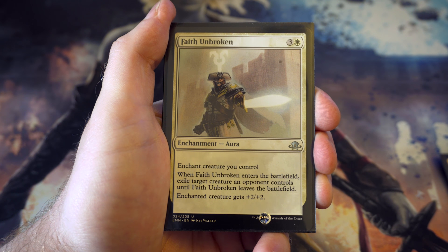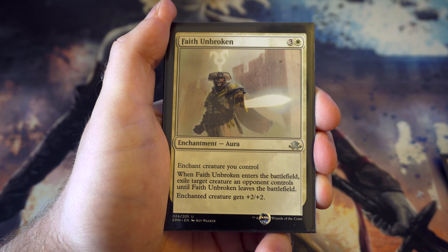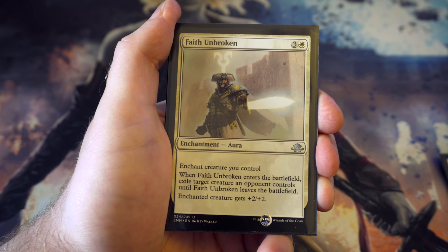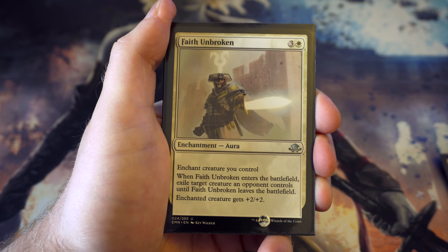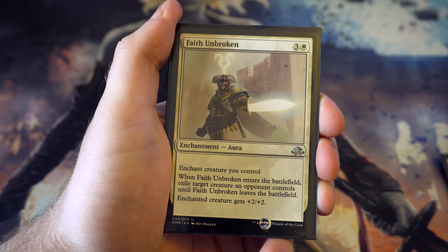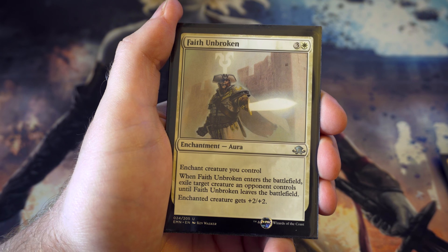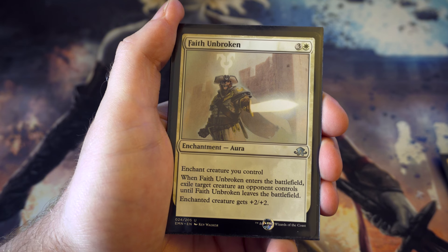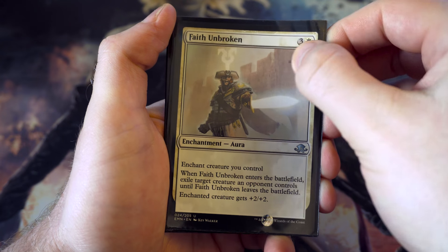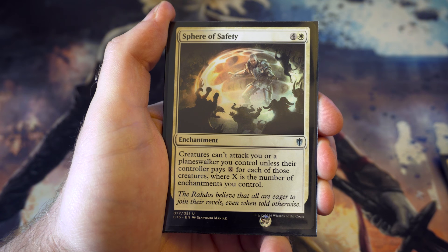Faith's Fetters keeps your opponent's creature away while you can still swing in - it's like having Spell Queller built into your own creature. Yes, if your creature gets removed they get their creature back, so it's not quite as good as Stasis Snare, but I still think it's quite useful. Sphere of Safety is another Commander 2016 card: for four and a white, creatures can't attack you or planeswalkers you control unless the controller pays X for each creature, where X is the number of enchantments you control. With a fair few enchantments in the cube this could be very expensive for your opponent to attack.